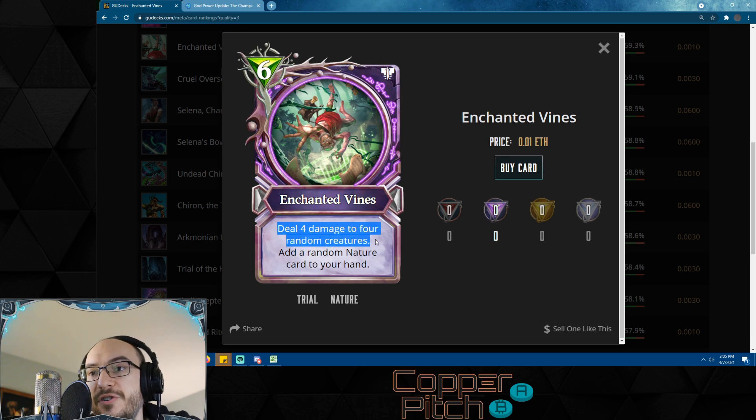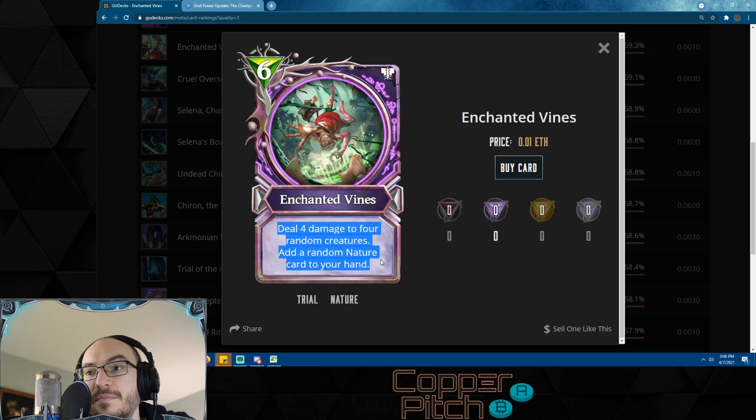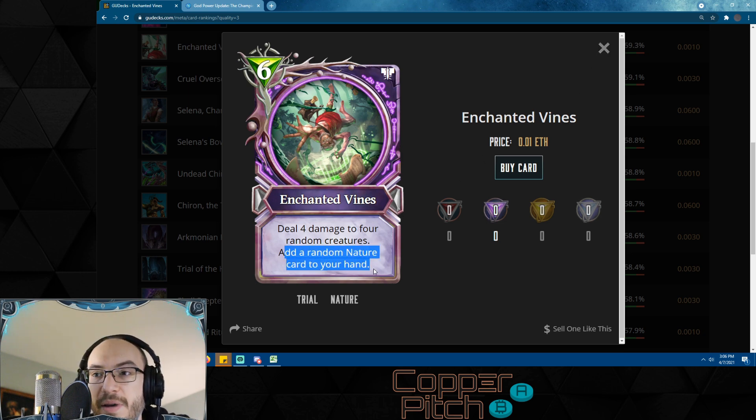Enchanted Vines was recently buffed — deal four damage to four random creatures, add a random nature card to your hand. This is going to be a staple in all nature control decks from here until eternity. Dealing 16 damage for six mana: if your plan is to just play lots of spells and not your own creatures, it's quite easy to sit back, let them get four creatures out, play Enchanted Vines, remove all their creatures, and also get a random nature card added to your hand — buffing your Selena's Bow by the way.